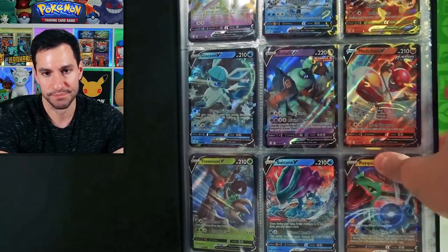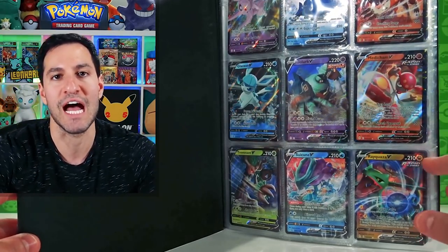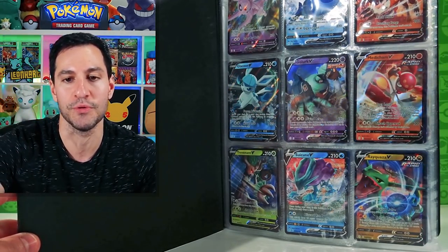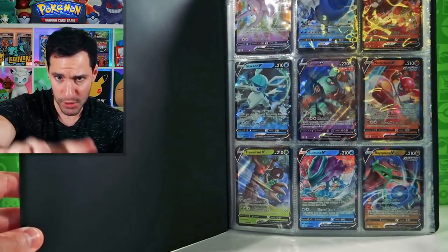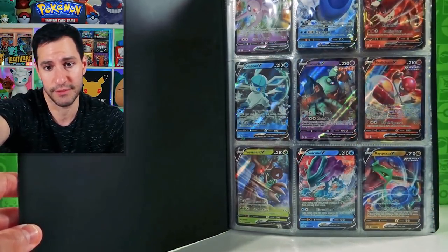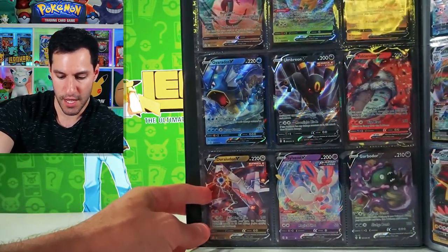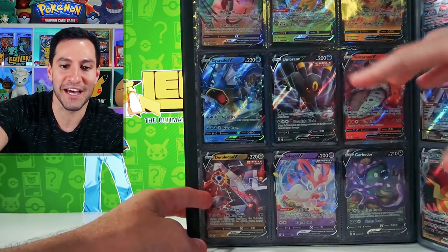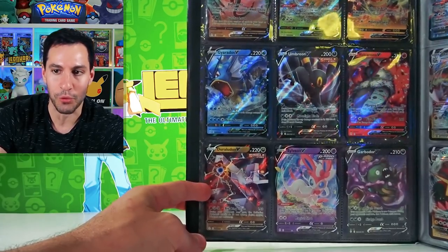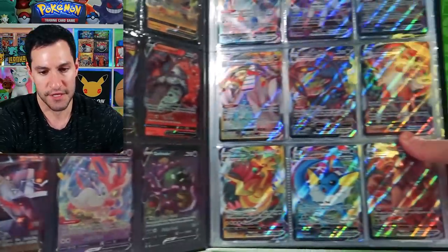Starting off you can kind of see it - I know I should have an overhead cam for this but I don't do enough binder stuff to need it. You can see the cards - we have all of the regular ultra rares, the Leafeon, the Umbreon - those are all gorgeous and amazing.